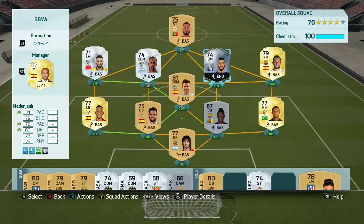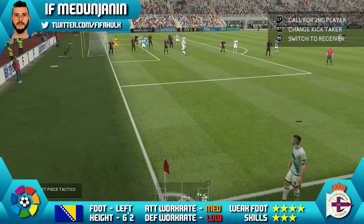This is the team we've used — a cheap La Liga BBVA side in a 4-1-4-1 formation, with Medunjanin at right centre mid. Now onto the gameplay so you can see how he was performing.